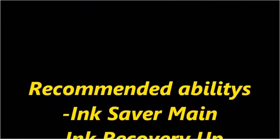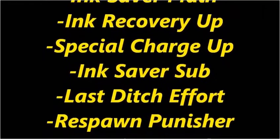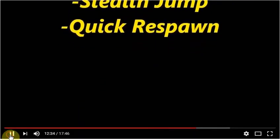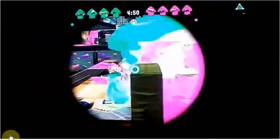As for recommended abilities: Ink Saver Main — if you're going to be a charger, a full tank of ink gets about three to four good shots in, maybe three with the E-Liter 4K. Ink Recovery Up and Special Charge Up are really great. Ink Saver Sub and Last Ditch Effort are also very good. Respawn Punisher is controversial — do you want to give opponents a longer respawn time but take more penalty yourself? Stealth Jump is also good if you want to jump without being seen. Quick Respawn means if you get splatted, you'll be respawning much faster and get back to your position for more splats.